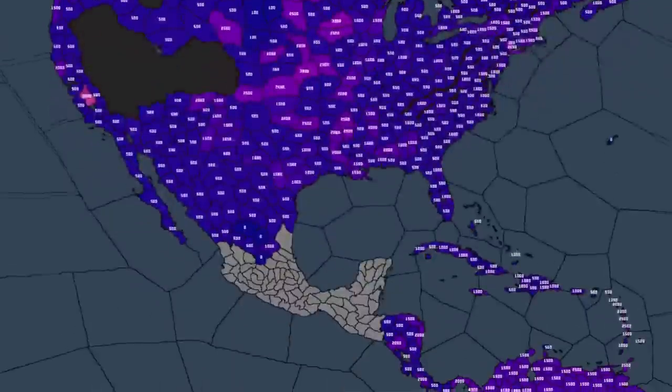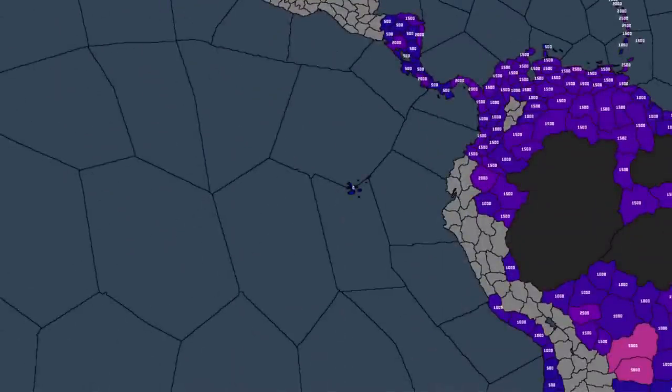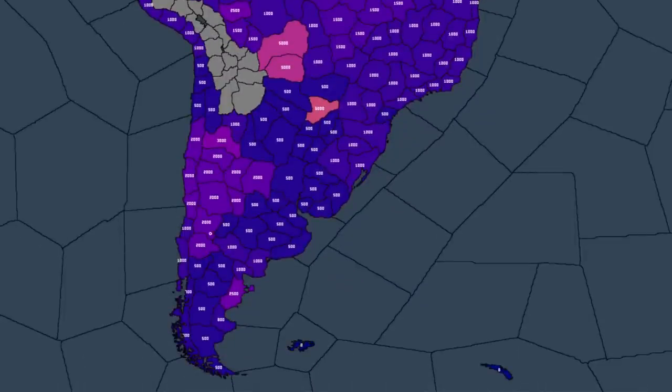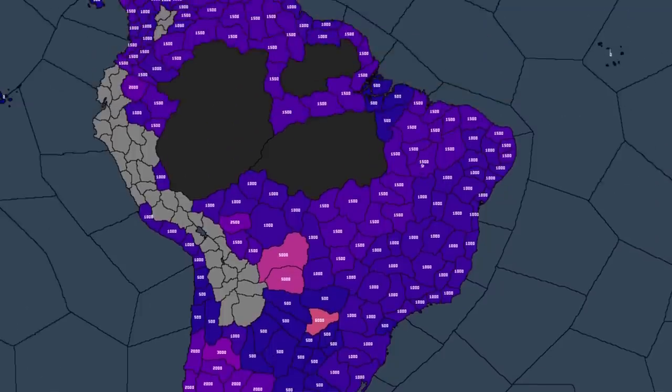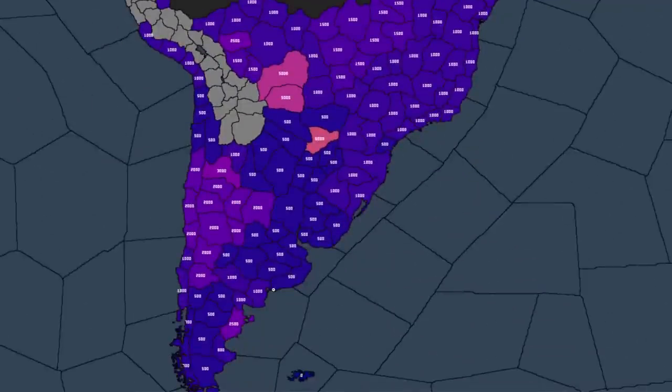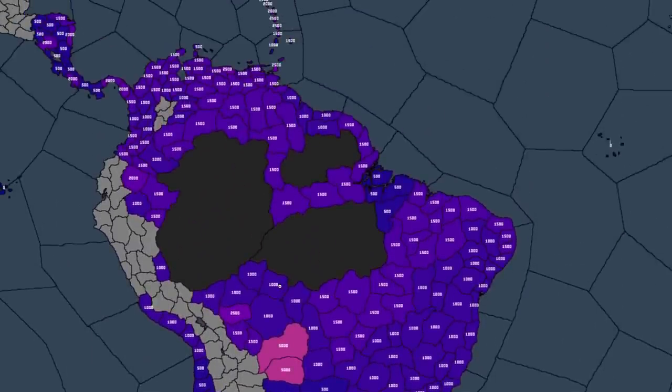What about the rest of the world? If we take a look at South America, the native counts do get better, but not by much. We have a couple of higher native count provinces, and especially down in the south of America — even in areas most people don't bother colonising — you can hit up to 2,000 natives. But realistically you're getting pretty similar number counts, around 1,500 near Brazil, so the answer is going to remain no.